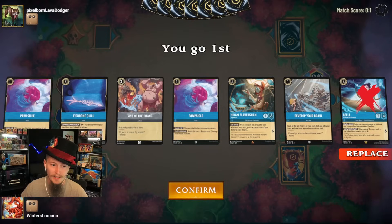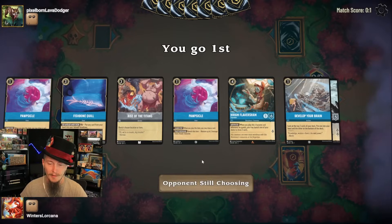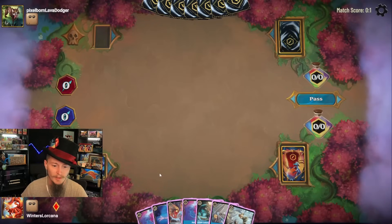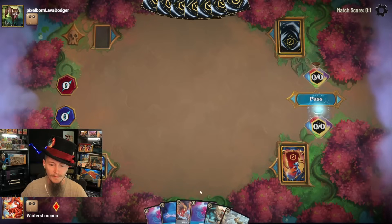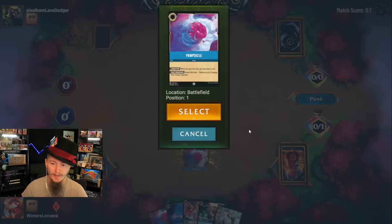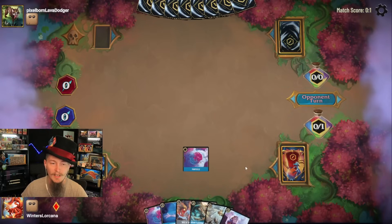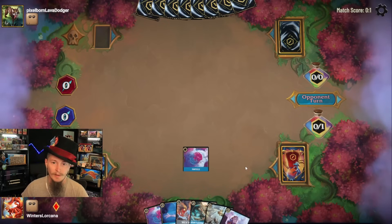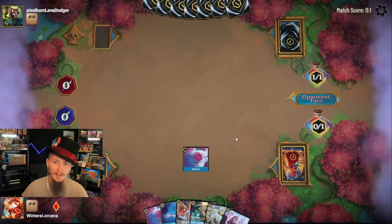Belle is a late game card, everything else is kind of early. I'll keep Rise of the Titans again for their Fishbone, but I'm largely just on: play some items, get a Hiram down. Tinkerbell's pretty good too. I'll ink the Develop and we'll move right into the Popsicles. Alright, now the opponent doesn't get the advantage of going first — of course, game three will be tough because they'll get to go first again.